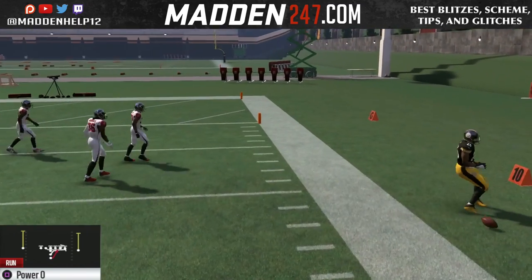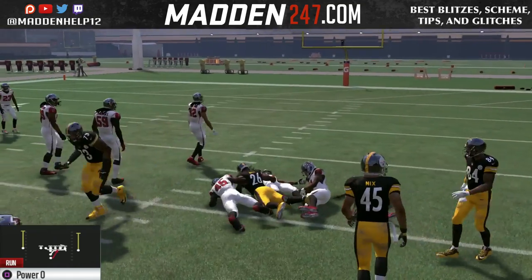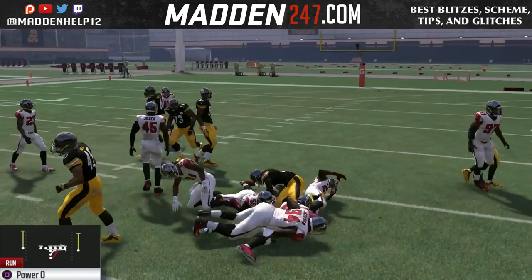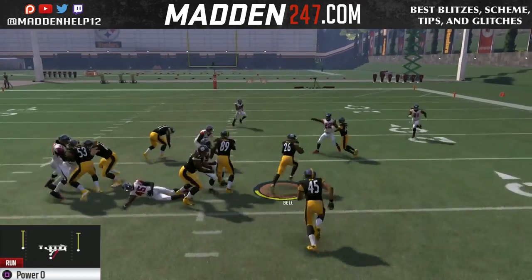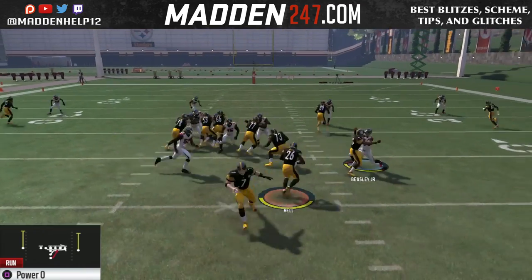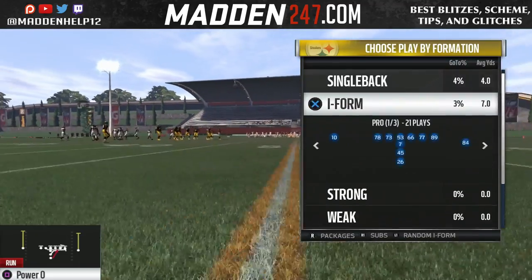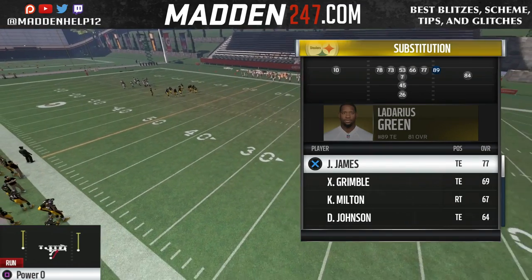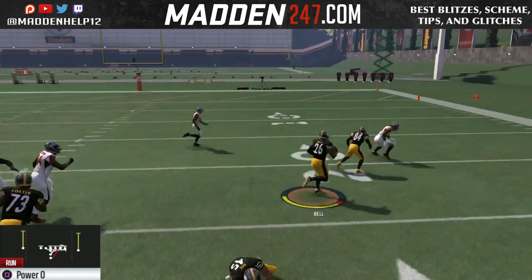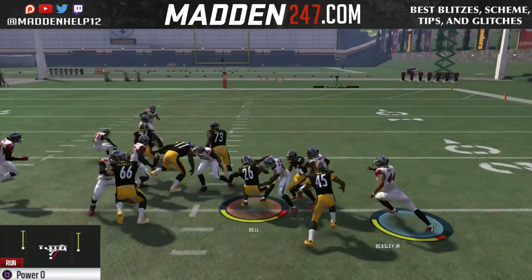What a lot of people do this year is rely on block sheds to stop the run, because block sheds are so overpowered this year. You see even the tight end, who we have green right now, sometimes he'll get block sheds really quick. So what you can do to get better running the ball out of this formation is, if you have two good run-blocking tight ends, you can sub them out at the receiver positions, and then substitute a tackle in at the tight end position. Go into subs out of the iForm Pro, click R1, go to subs, and plug in a right tackle at the tight end and put blocking tight ends at the receivers. You'll get great push from that tight end and great blocks on the corner, so they won't get easy block sheds either.